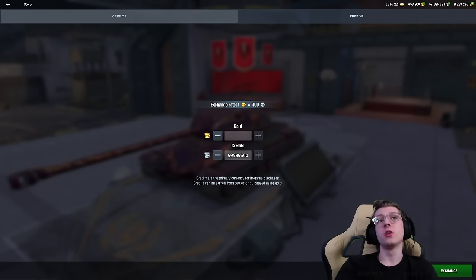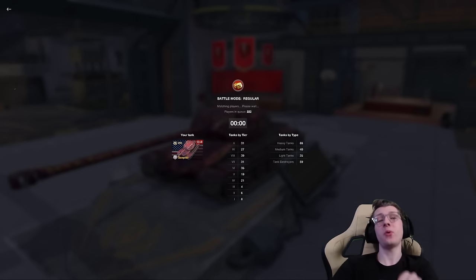250,000 gold will get you 100 million credits. And a billion credits is 10 times that — so 2.5 million gold gets you how many credits I spent to get the Scepter. 2.5 million gold.